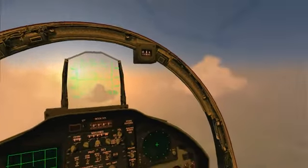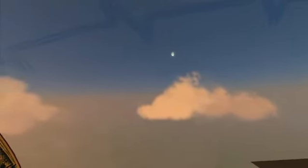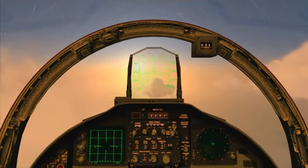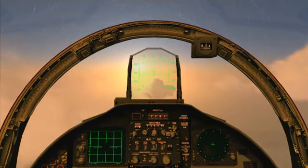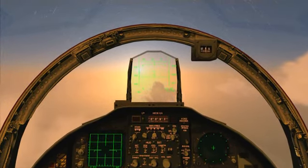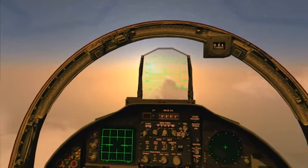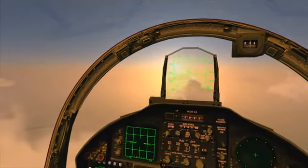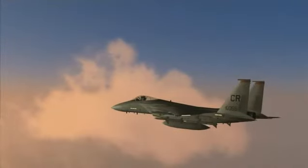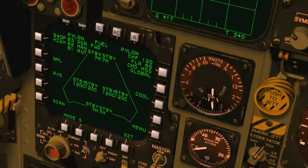Yesterday, you got to play a bit with this aircraft's radar - turning it on, learning a bit about the VSD, and using the LRS, or range while scan mode. This morning, we'll be taking you a step further. We'll begin locking aircraft up and putting missiles into the air. You'll see this aircraft's radar in STT, or single target track, and flood modes. Since we're going to be selecting and firing weapons today, let's take a look at the PAX.